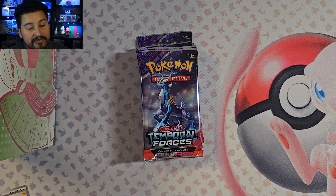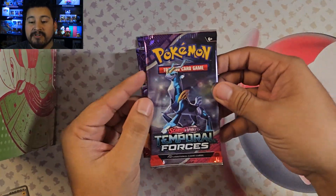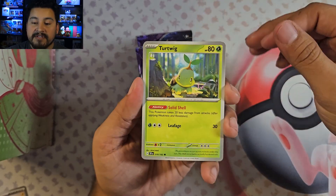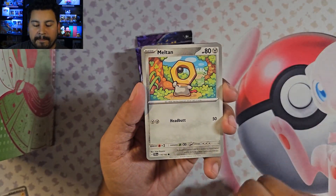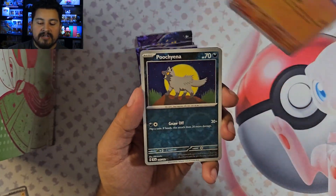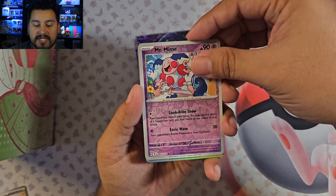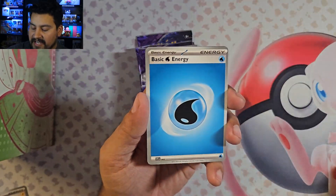Nine packs — usually you get one full art, one or possibly two illustration rares from an Elite Trainer Box. At least that's what it's been for me. Turtwig, Poochyena, Wiglett, Melton, Iron Treads, Buddy-Buddy Poffin, Lycanroc, Mightyena Poochyena Reverse. Mr. Mime Reverse and Iron Valiant. Three packs in and duds. Code.